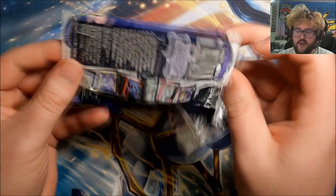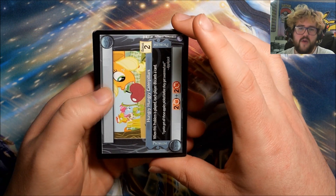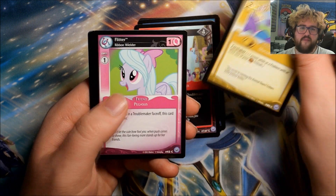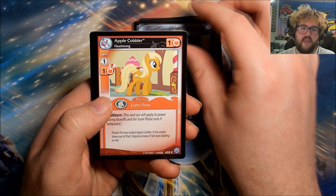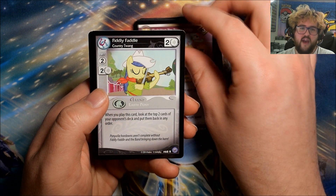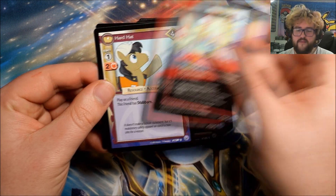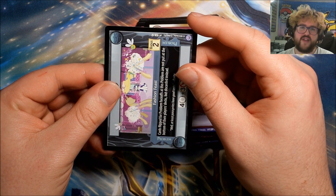Second to last pack — let's see what the last two packs are going to bring and then we'll go over all the hits. Pack thirty-five: Hungry Hungry Caterpillars, Cerulean Skies, Purple Parasprite, Amethyst Star, Flitter, Bunny Stampede, Apple Cobbler, Fighting for Friendship. Our rare is Fiddly Faddle: Country Twang. We have Flam, Hard Hat, and Fashion Feast.